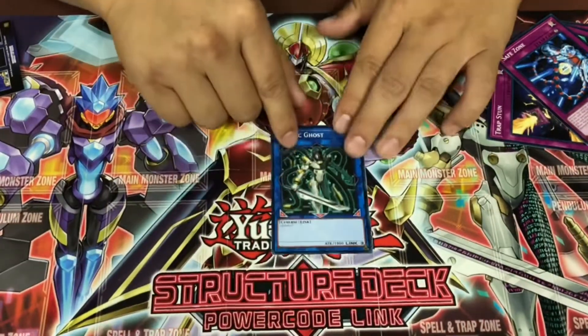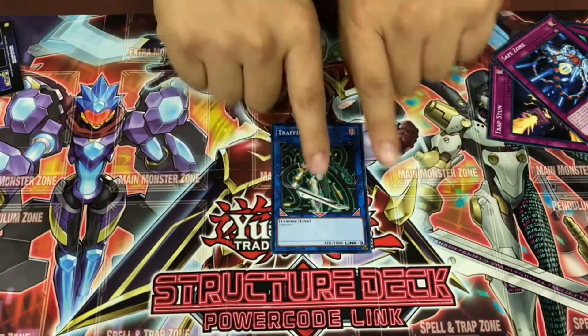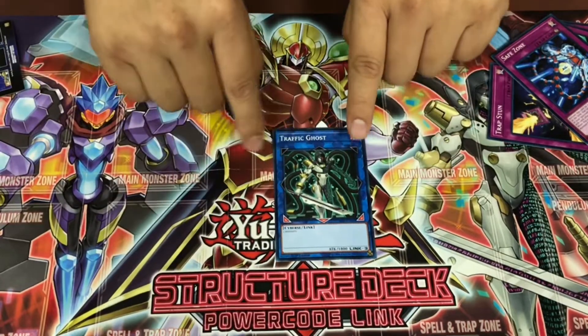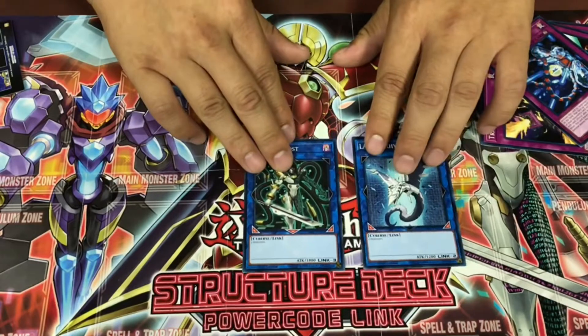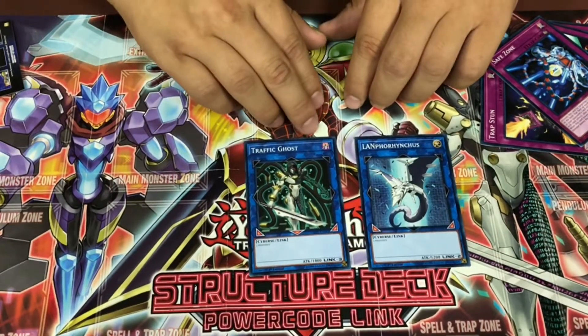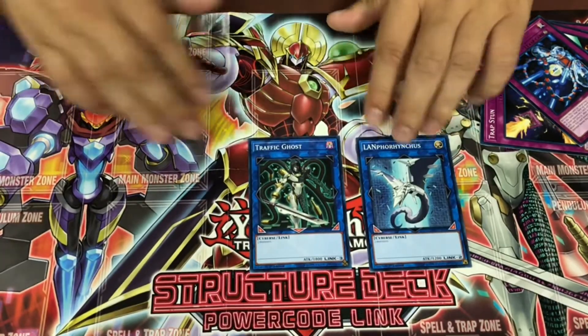Traffic Ghost points three ways — I feel like this is like the Sephira Metaltron of it, just easier to get into because it only requires three monsters. I feel like these two link monsters will definitely be seeing a lot of play in advanced formats or even for beginner player levels. So definitely do check out Area 51.